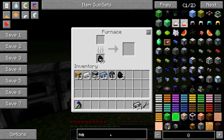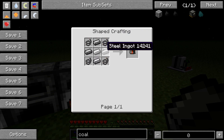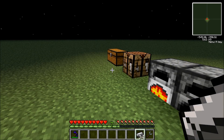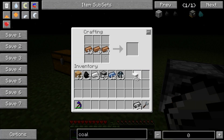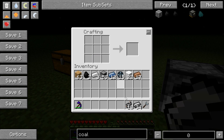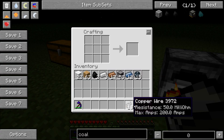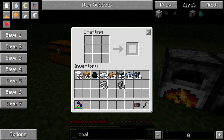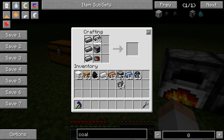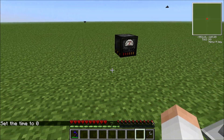Now for the coal generator, you're going to need seven steel ingots arranged in a diamond pattern, and then a motor. For the motor, you need copper wire. Just take some wool and some copper — place copper in the middle row, then along the top and bottom row place some wool, and there you go, copper wire. Then make the motor: steel in a diamond, with copper on the outside. Place the motor, a furnace, and then just steel all around. So we have our coal generator — this is the thing that's going to be producing our electricity for us.